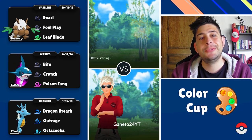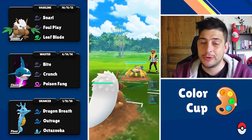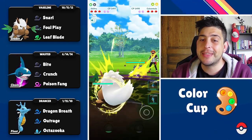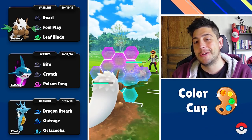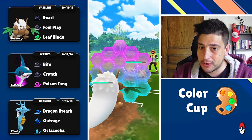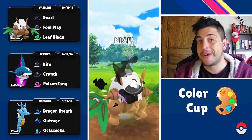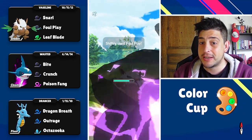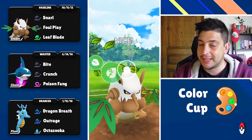Hello Trainers, Ganeto here and today we are diving into the Color Cap GO Battle League. We're gonna have a lot of action with a Shiftry up front, Kingdra at the back, and in between a Star Closer I'm gonna keep my Shadow Sharpedo. The backline relies a lot on fast attacks while Shiftry can go pretty rough at enemies with its spammy moveset.